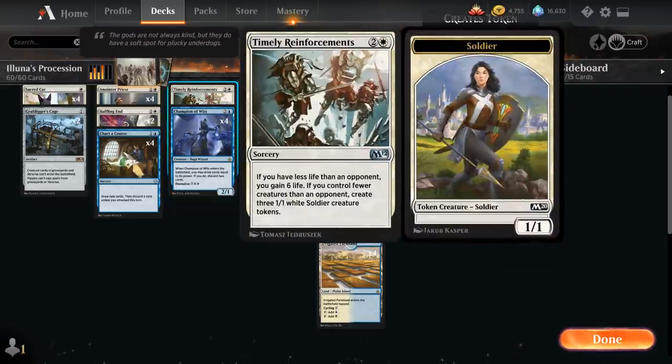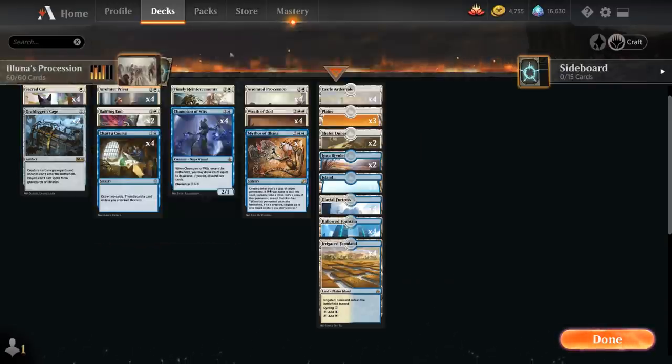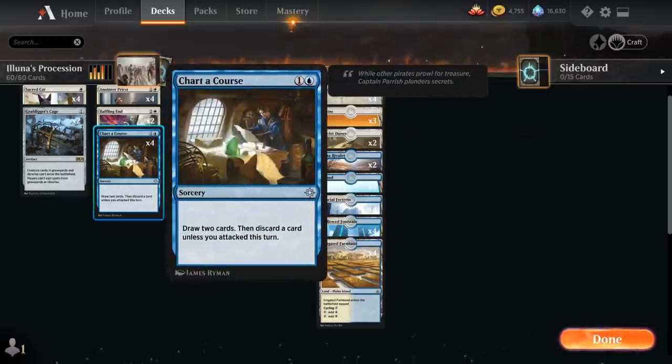We have two copies of Timely Reinforcements — often seen as a sideboard card, but we're running two in the main deck. If we have less life than an opponent we gain six life, and if we control fewer creatures we create three 1/1 white soldier tokens. We include it because we spend a lot of mana on Procession and Mythos, which doesn't always immediately impact the board, so we often fall behind. Timely potentially makes even more than three tokens if Procession is out, and we can always discard it to Champion or Charter Course.